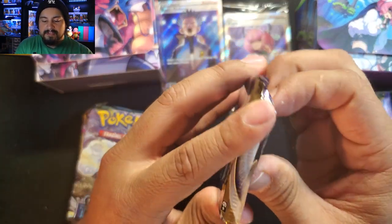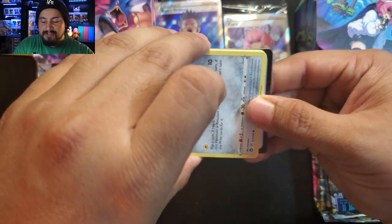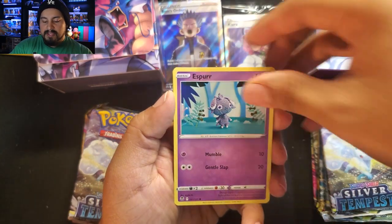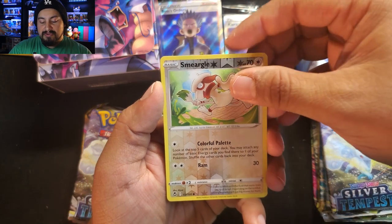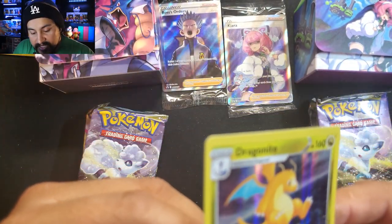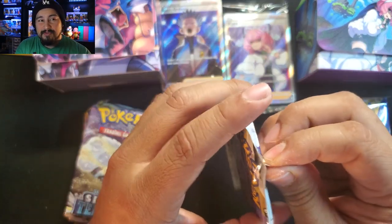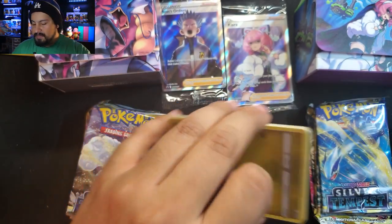Now six packs of Silver Tempest — mainly looking for the Lugia card, which I already got in PSA 10. Wouldn't mind getting trainer galleries either. Starting with a Steel energy, Lance, Clanging, Togedemaru, Espurr. Lugia is probably the best hit we're looking for. No trainer gallery but we do have a hollow Dragonite — really really off-centered. Wow, it is big time off center. Nothing crazy in the first two packs but we did get hits and hollows.